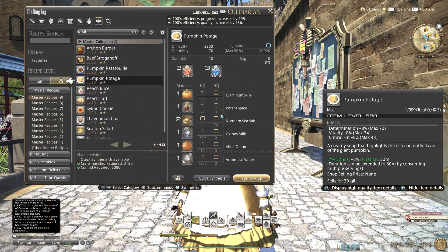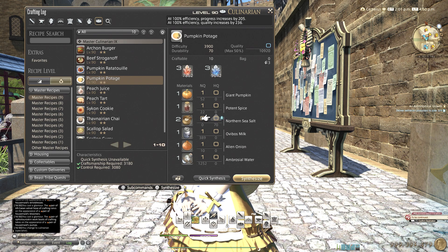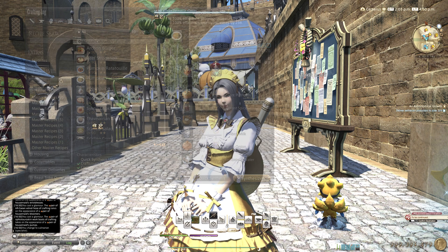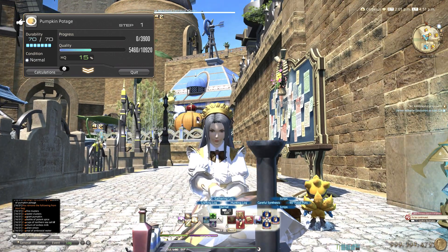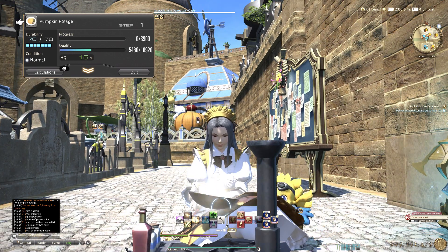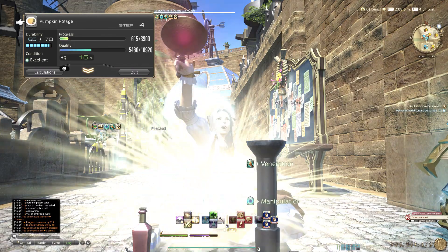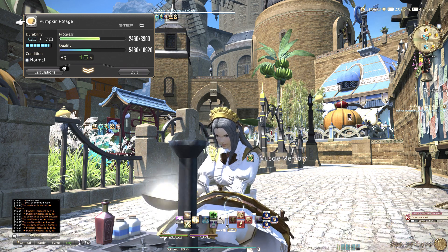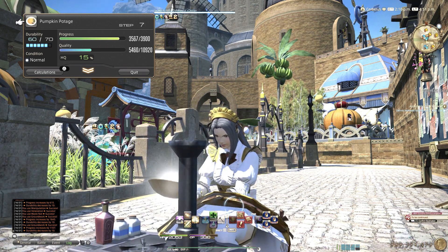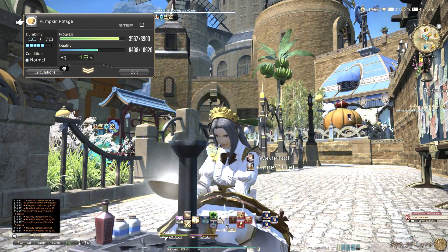So for example, pumpkin porridge, which is one of the most popular raiding foods right now. You can get HQ salt and use two of them. I have not tested this, but maybe you can only use one HQ salt but instead use food for extra control, and maybe you'll probably not get 100% quality — but I have really not tried enough. We can try it actually — let's see how many percent it will be if we use the food for the extra control.